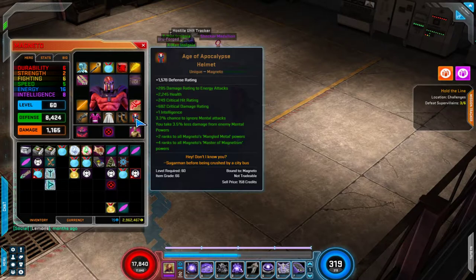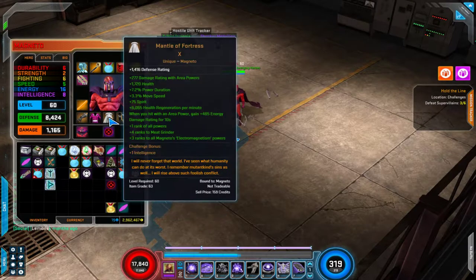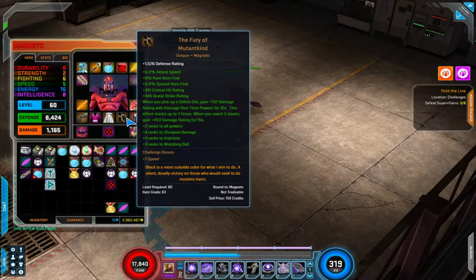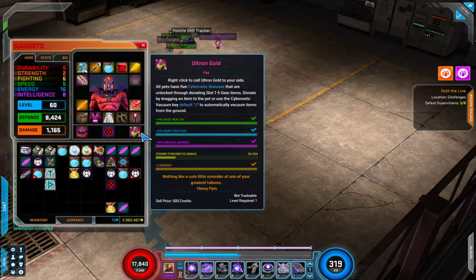First let's go over equipment. All of his hero-specific uniques are well worth using — you can slow the video down or pause it to take a look, as there are great affixes that are absolutely perfect for his build. As far as costume affixes go, all crit damage rating seems to be the way to go. The core has plus Fighting, plus Energy, gain health on enemy hit, medkit, and vulnerability — all great things. For the pet, I have plus 3 Energy, which is great. Fighting would also be acceptable. Brutal damage and base health are great too.